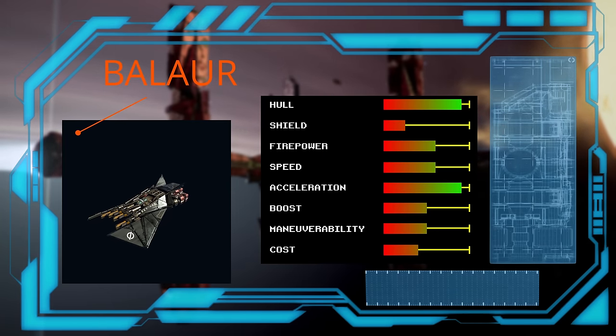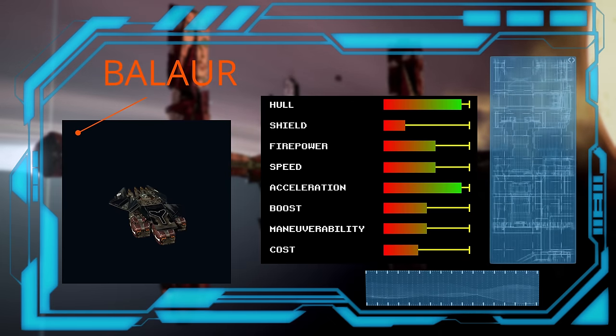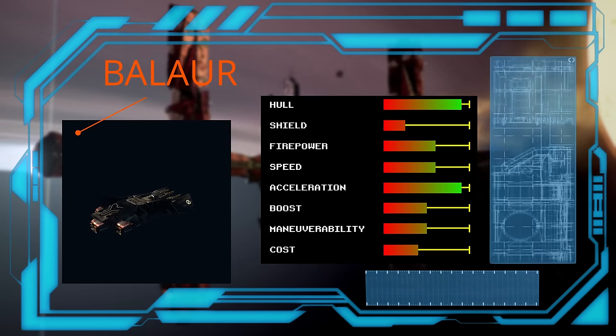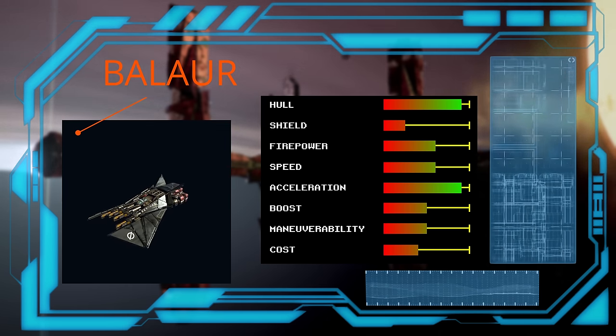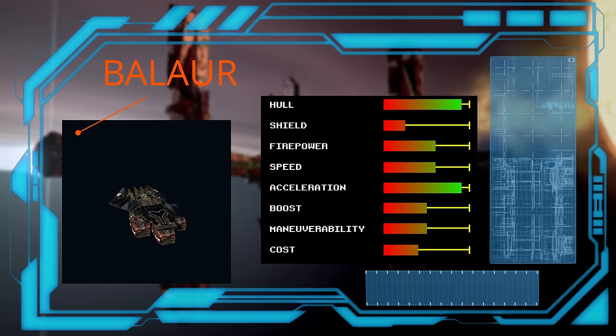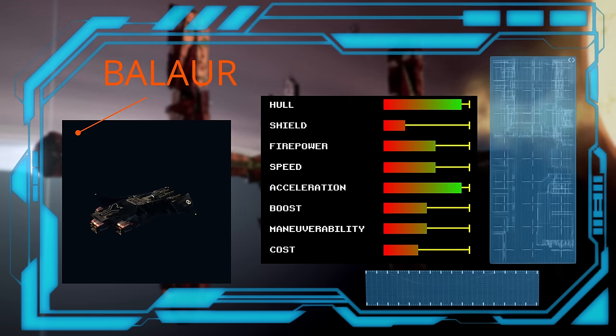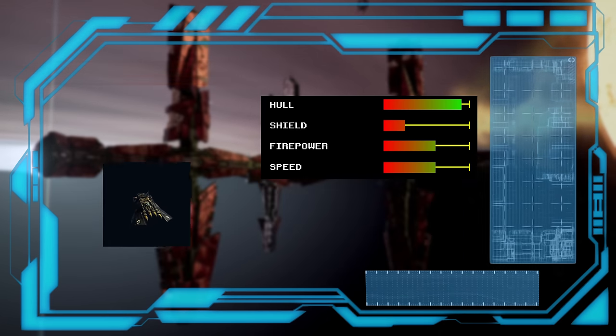Our second Free Families fighter is the Baller, and it is a very well-rounded ship. It can perform any combat duty expected of a vessel of its size. Its single shield generator does mean that you'll start to accumulate ever-increasing losses as the fight drags on, even with its high hull rating. But remember that these are Split ships — hitting hard and fast is the only way they know how to fight.